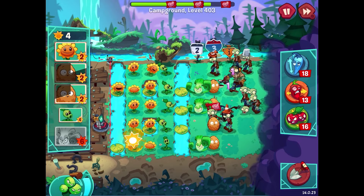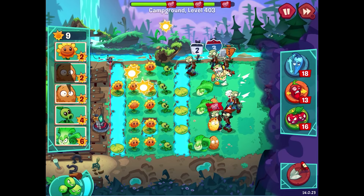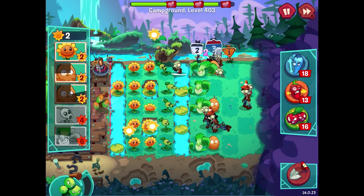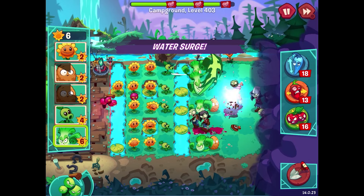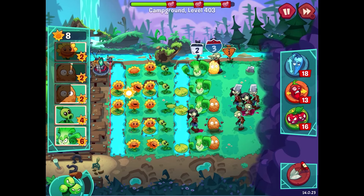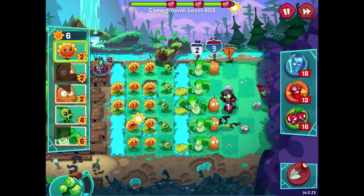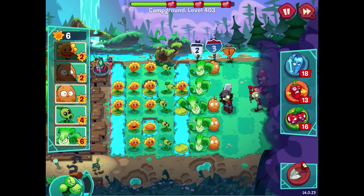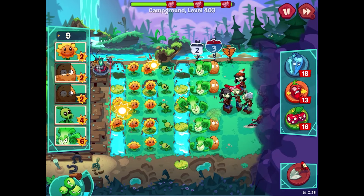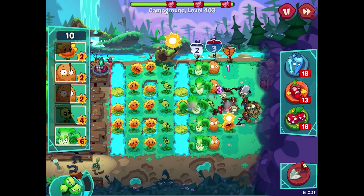I need more sun as soon as possible because there's a lot that needs my attention. I think I want a walnut here and a Bonk Choy there. He's still getting chewed on — okay it's fine. This other lane is a little scary but the Grapes of Wrath help out a ton. I'm trying to keep tabs on everything. The landscaper zombie is making everything tough. Just more sunflowers wherever I can get them, with a walnut there. Okay, we're back in it. Here comes another landscaper — I'll put a sunflower there to slow things down.